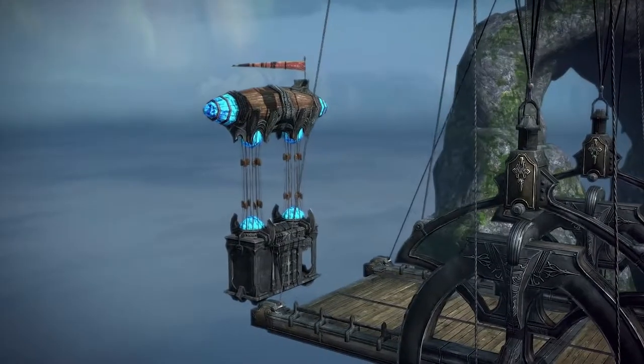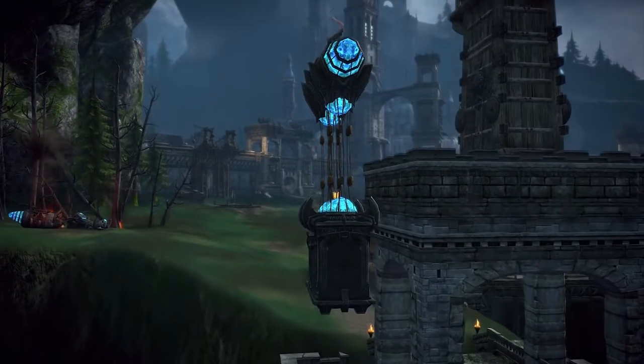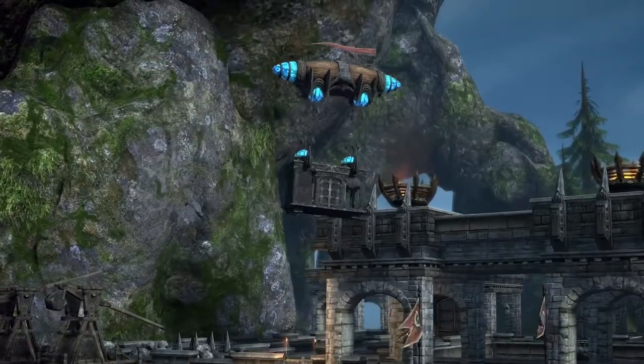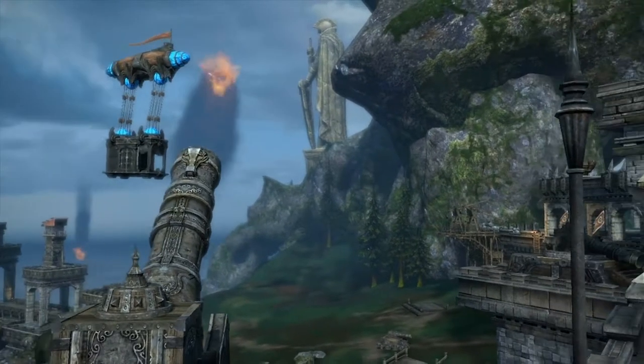The absolute quickest way to get inside the stronghold is to climb aboard the airships near the starting area. They fly over the outer walls, but airships can be shot down, which means you could die without ever even getting close.